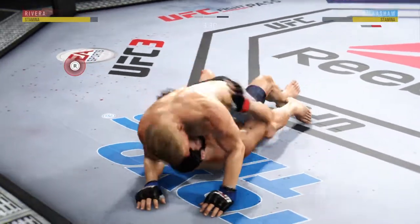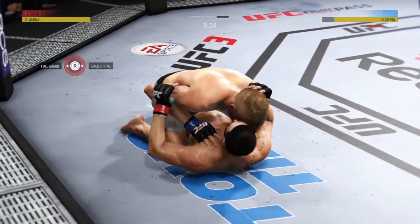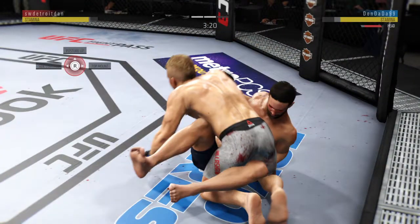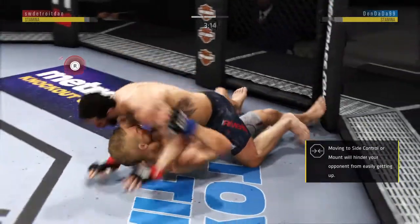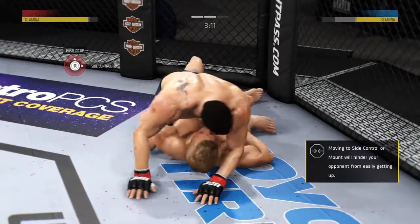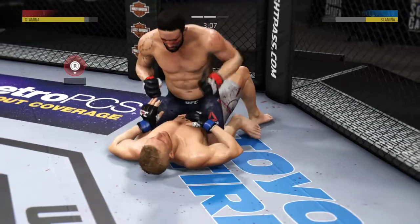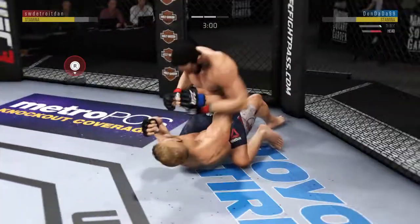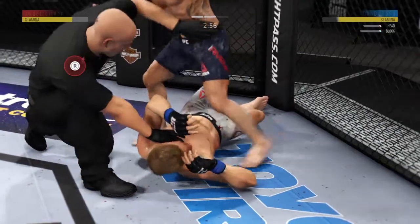In half guard position. He hip escapes. He's out of the full mount and he's trying to pass. On top, in half guard. Excellent movement and transitions here on the ground. Staying busy. He postures into place. Gets the elbow up into the target. Oh, he's hurt! That's it! The fight is over.